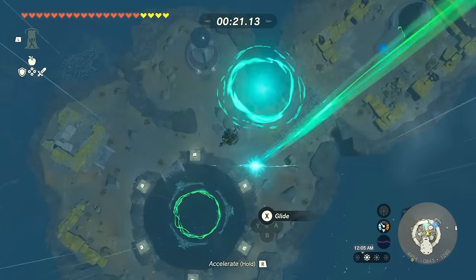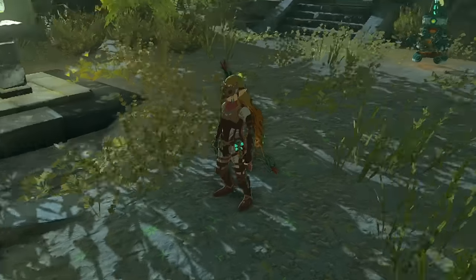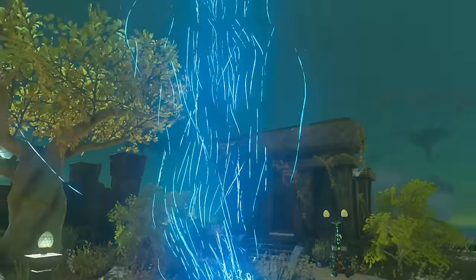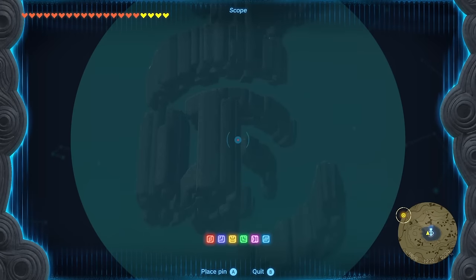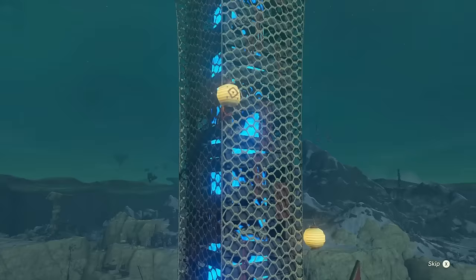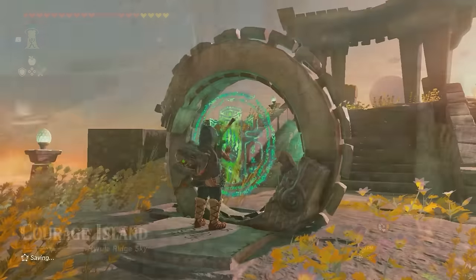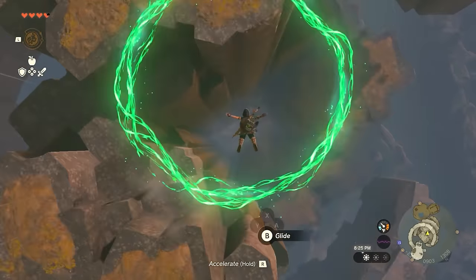Getting to these islands is not a super simple matter though. The first one you'll find is likely Courage Island, as the Lindor's Brow Skyview Tower is one of the easiest and earliest towers you'll unlock. If you look up in the sky once you fast travel to this tower, you'll spot Courage Island. Hop into the tower, blast off, and then maneuver yourself to the top of the helix-looking island. There you'll activate a minigame that has you diving through the rings all the way to the bottom of the island.